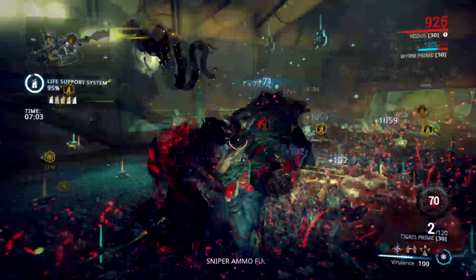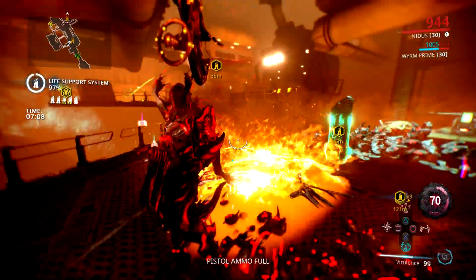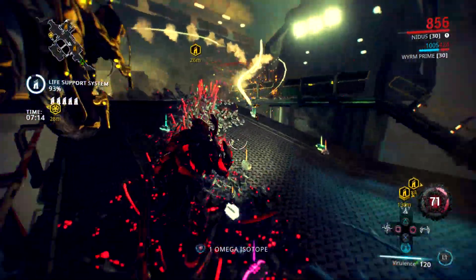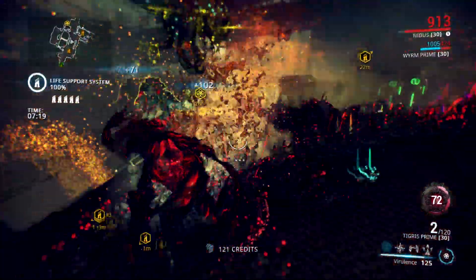In the case for PS4 — I'm not sure if it goes for Xbox One or PC — you do get a 20% drop rate increase for actual materials and resources. Omega Isotopes is an uncommon material, similar to Rubido, so getting this item is not too hard, but it's not easy either.